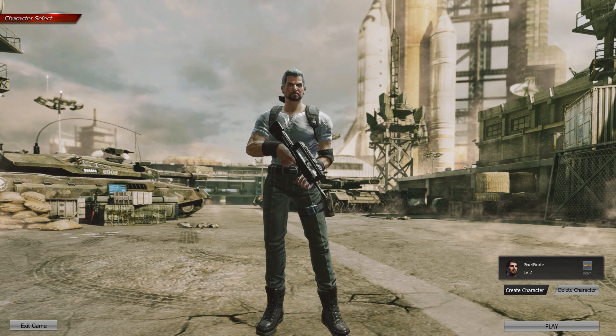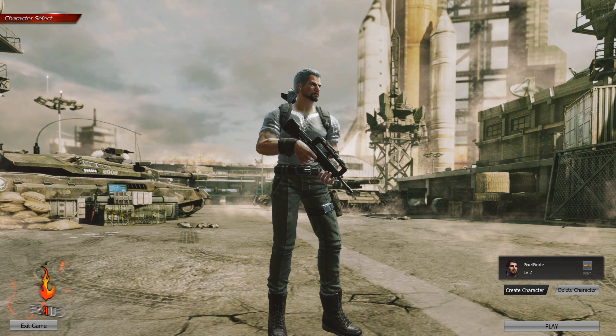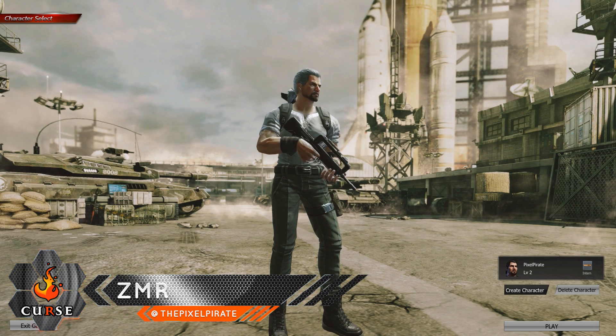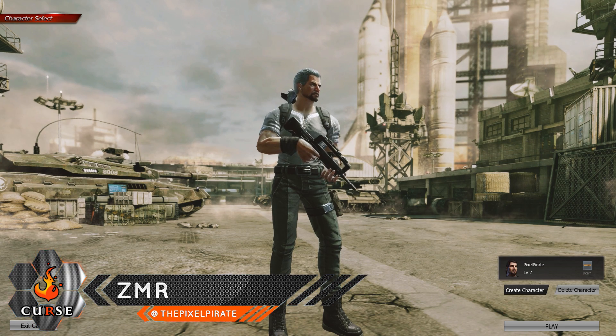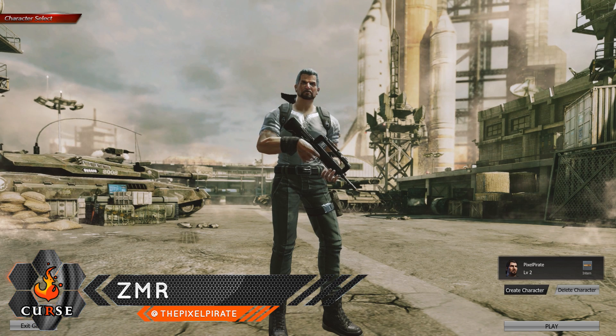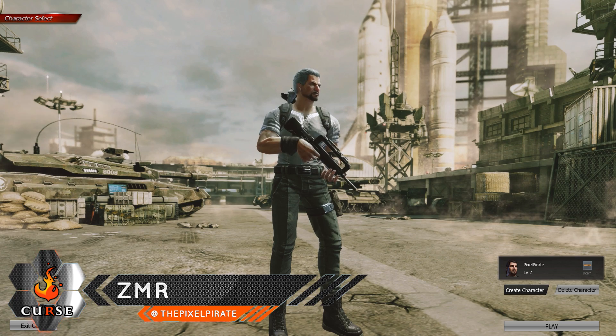Hello everyone and welcome to At a Glance. This is your host the Pixel Pirate, delivering previews of the latest and greatest games from the Gamersphere. Today we are looking at a game called zMR. zMR is a third-person online shooter developed by Enmas Entertainment. As you can see, we are welcomed by our character here.